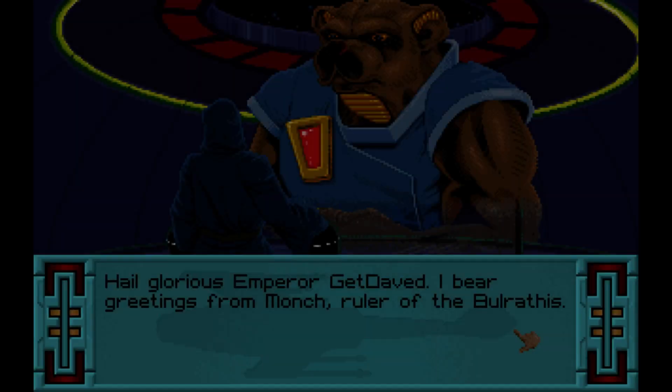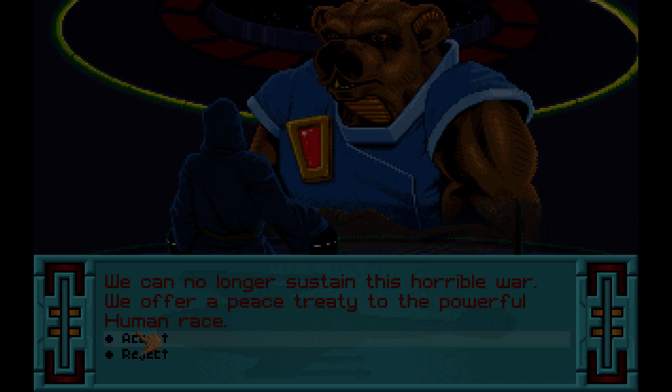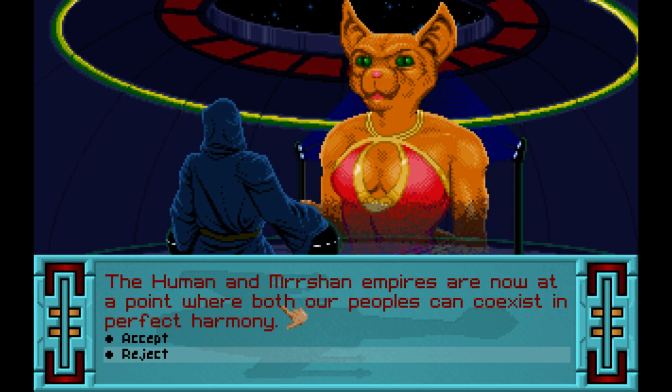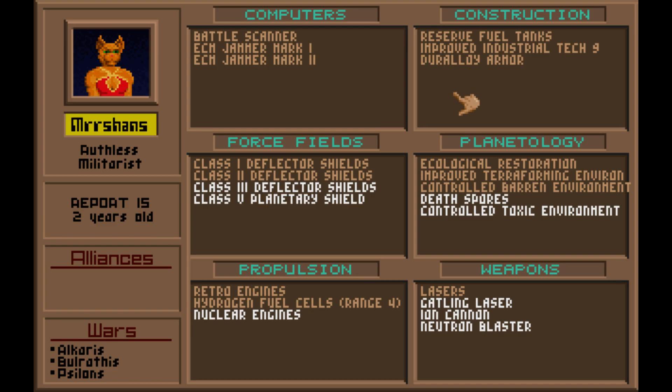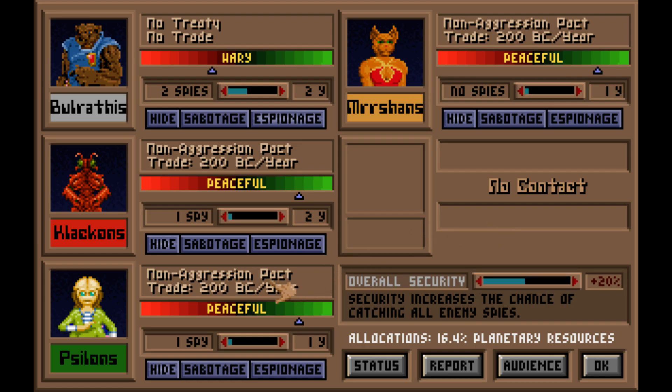GNN — sure, I accept your peace offer. You're at war with the Bulrathi, aren't you? Yep. Oh, I had a feeling. I guess I should stop spying on them — we can save some money anyway. Allocate that back to the general budget. I got what I needed from them anyway.